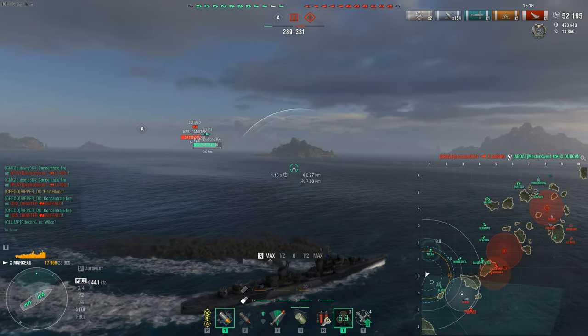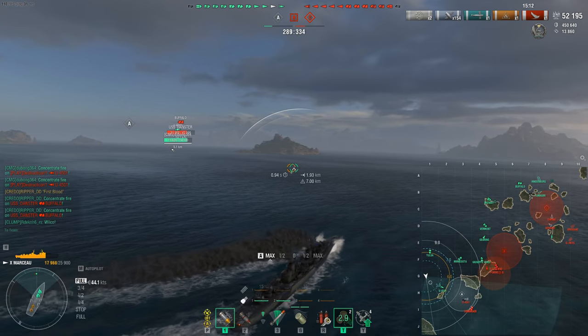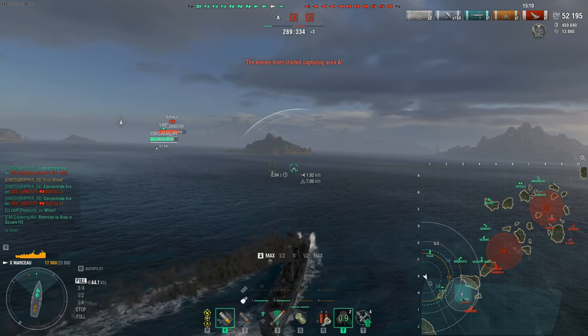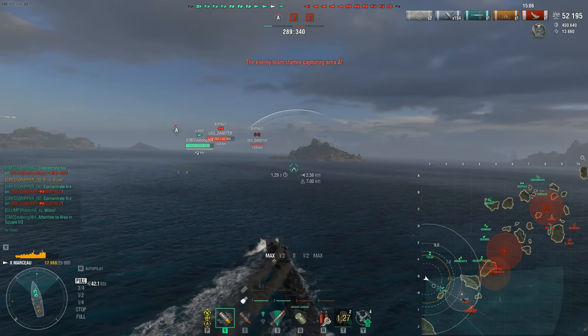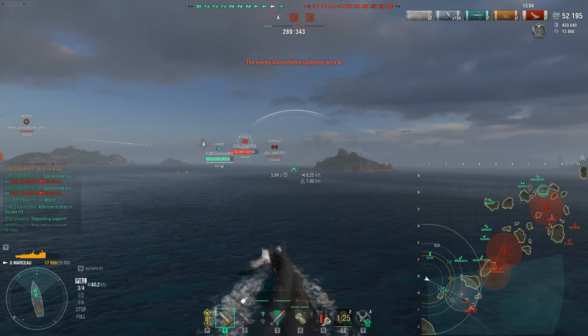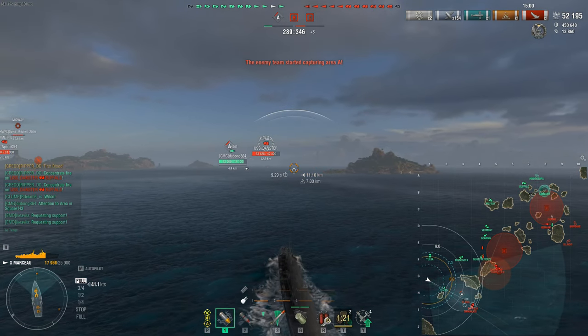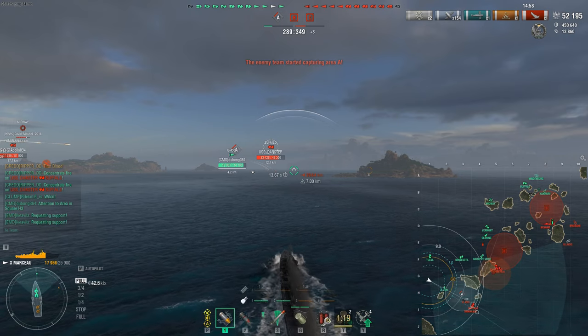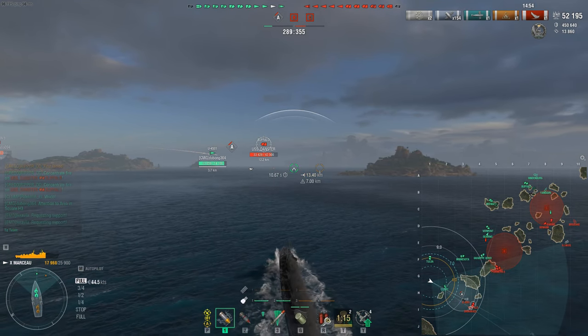So what we're doing here — we're turning back around. The RPF locator is pinging in the southeastern region of alpha. Notice that my whole team is in the back running away, so it's just me and my submarine playing against a Buffalo cruiser, another destroyer potentially, and a submarine. I think we have the numbers and can fight this off.